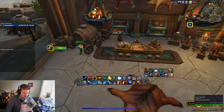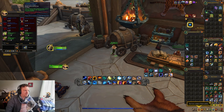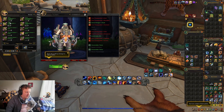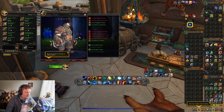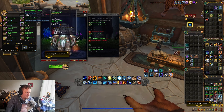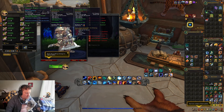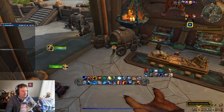Reno Jackson has full transmog sets you can buy — there's an explorer-themed set, one with a little candle on it, and a tankier-looking set. There are also weapon transmogs: daggers, a shield, a great axe, a sword, a crossbow, a big two-handed sword. There's a bunch of stuff you can buy from Reno Jackson, and he also has airship upgrades.